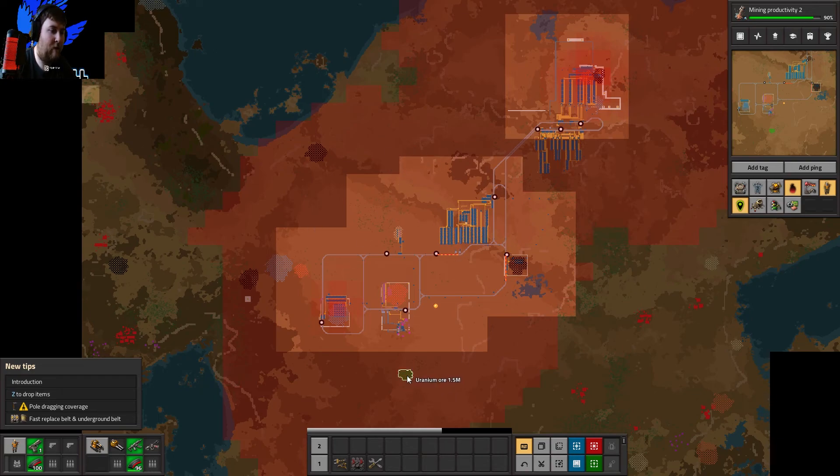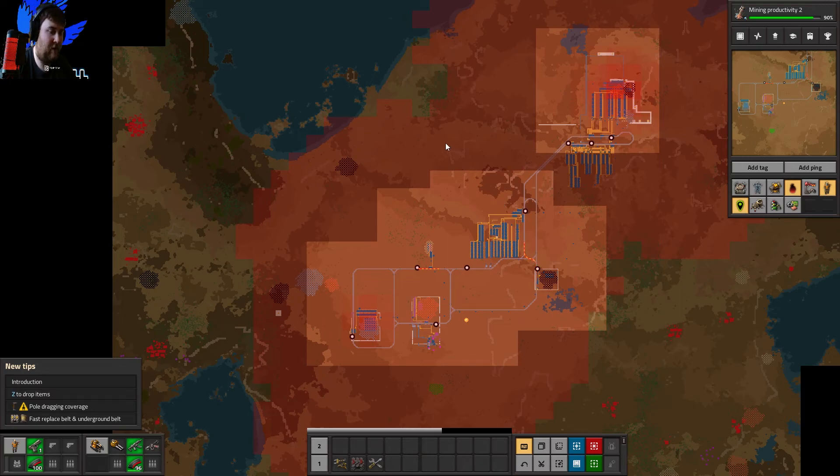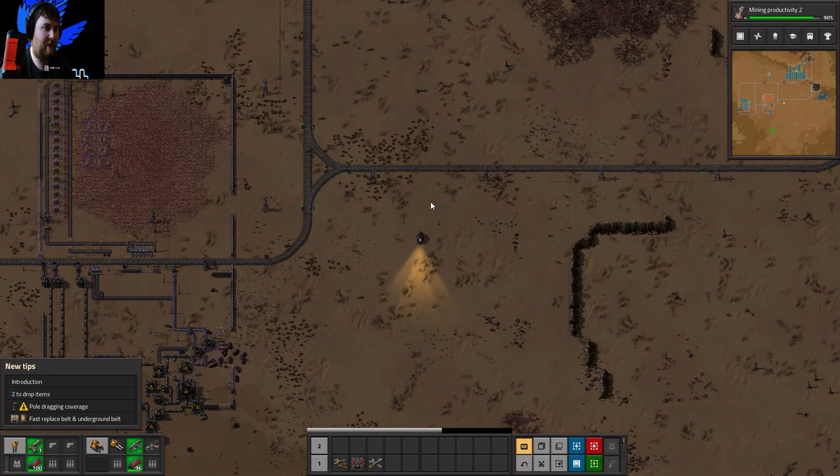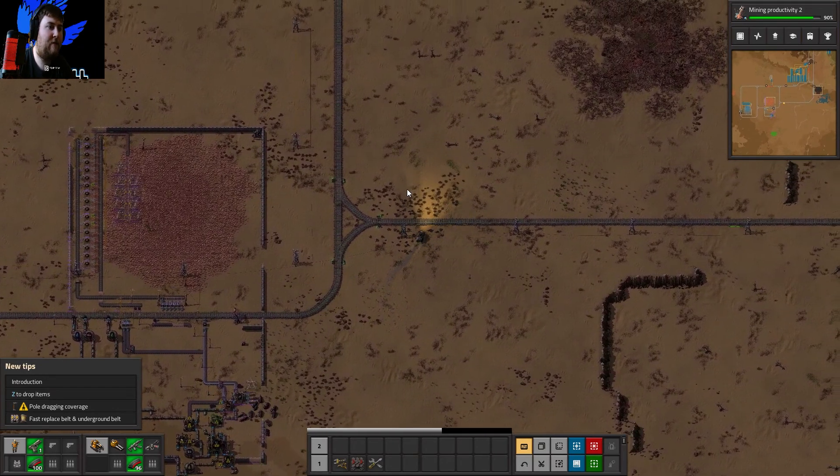You might wonder what's the purpose of running it all the way up there — we'll dedicate a train track for this, going up, delivering, and coming back. We'll connect it to a rail system along this line. The train will go over and back to deliver uranium ore to the plant. We're putting the plant up there because of the water source. We'll run underground pipes down to it rather than using the train for water — that's something for the future.